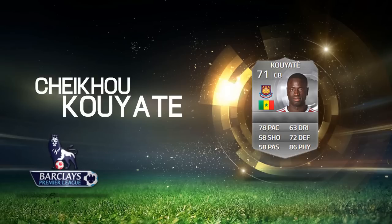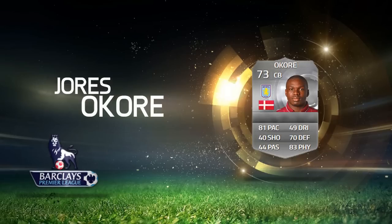The third center back I'm showcasing is probably already known from last year — it's Okore from Aston Villa, with 81 pace, 70 defending, and 83 physical. If you can get this guy cheaply you will make a lot of coins, trust me. It's hard to predict which of these will go for the most, but my prediction goes to Kouyaté, with Okore right up there as well.